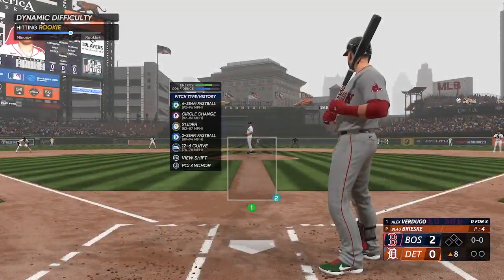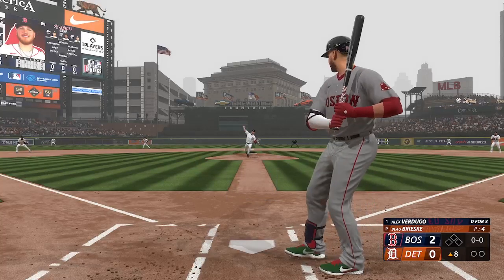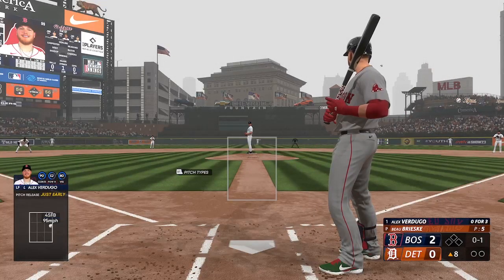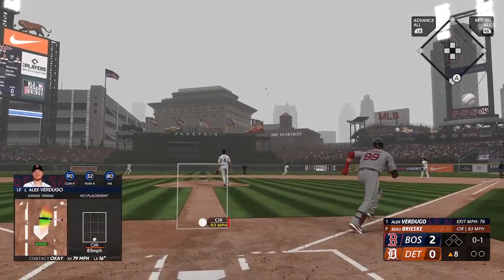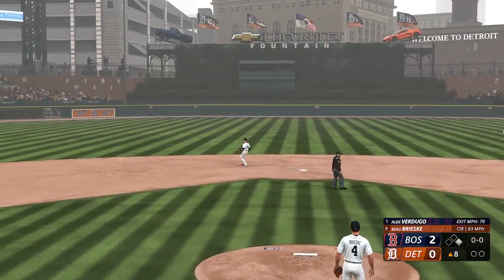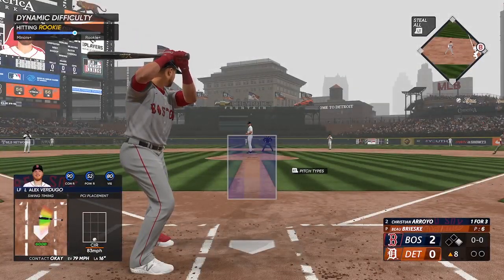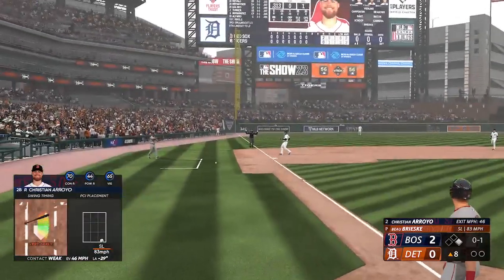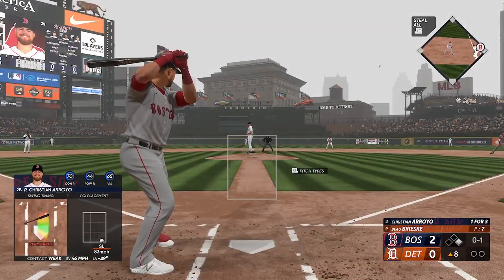Welcome back, ready to begin the eighth. Here's left fielder Alex Verdugo — and there's a strike. Line drive — it gets down for a base hit! Man aboard on the leadoff single. Man at first, Christian Arroyo up next for the Red Sox — fouled off left side. Verdugo aboard at first with nobody out.